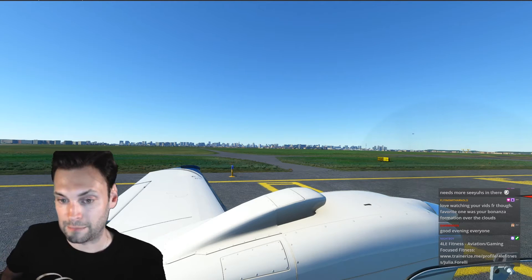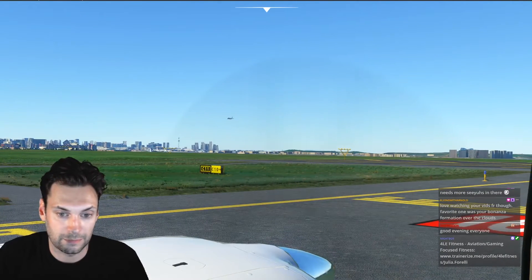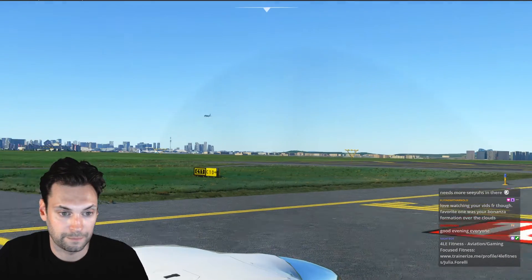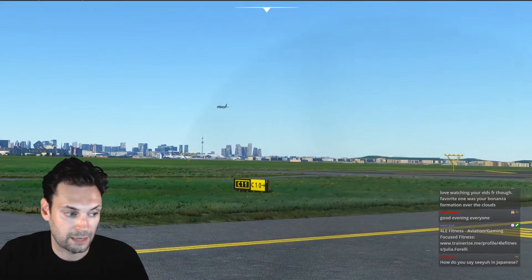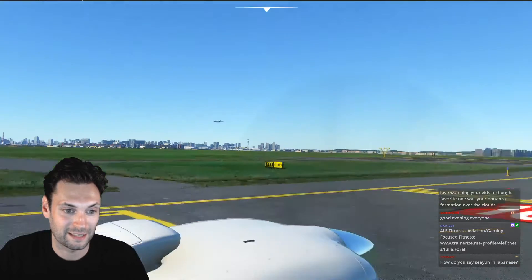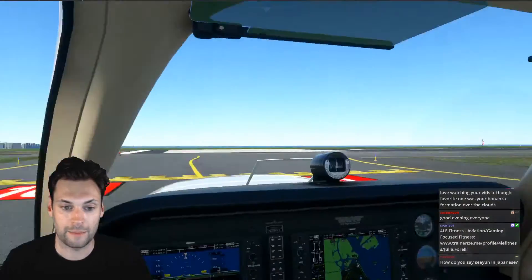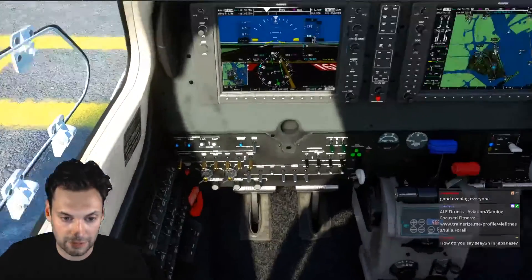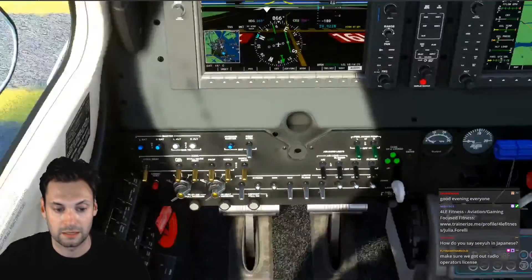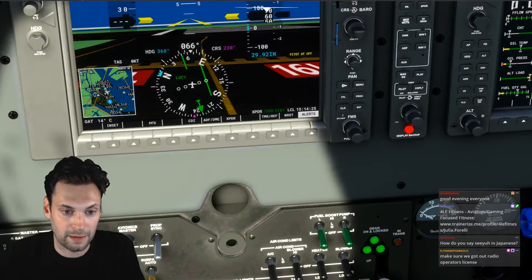I almost had my first twin engine experience, but it fell through, as is sometimes the case. Baron 204, we are ready to take off. Let's get the strobes on. What's our transponder set to? Standby. Let's get it on altitude mode and we'll just pretend like we're VFR, and we'll also pretend that that is the same code in Japan for VFR.